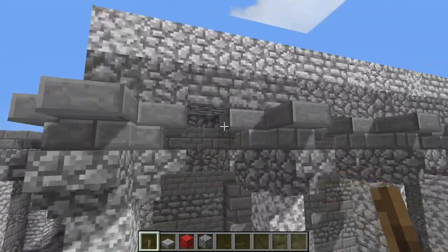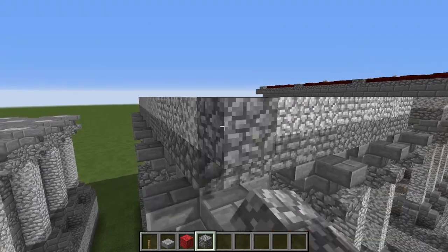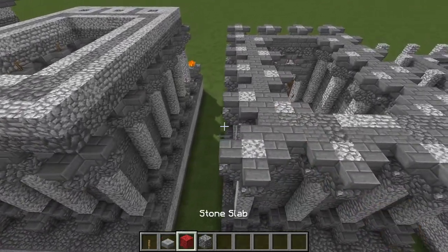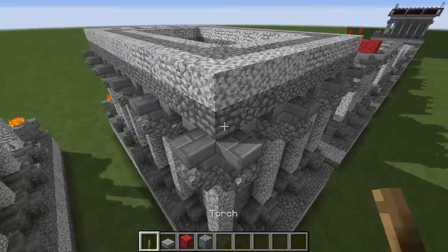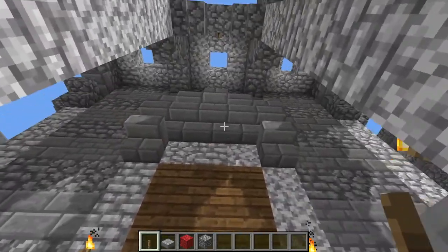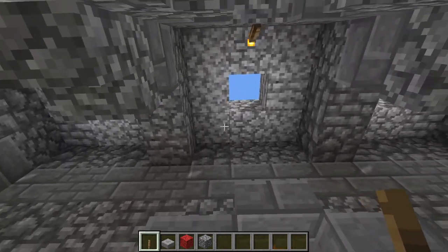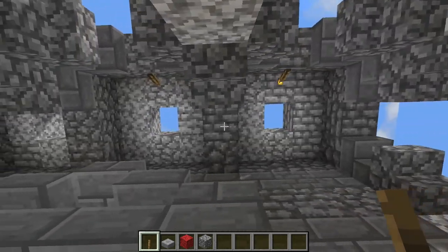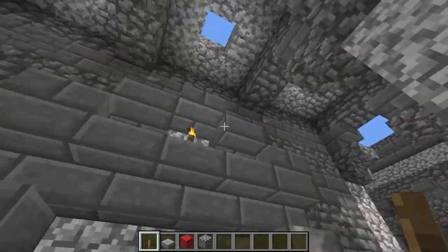Now we're building our entablature by putting a big rectangle of cobble and then another rectangle of diorite, stacked on top of that all the way around the building — you want to have this on top of all your columns. On the underside we want these little square patterns, extending the cobblestone lintels to interface with the wall for structural reasons. On top of that, place some blocks of diorite with a little square cut out for decoration. You can also hide some torches up here for lighting.